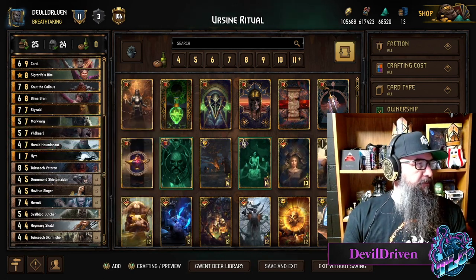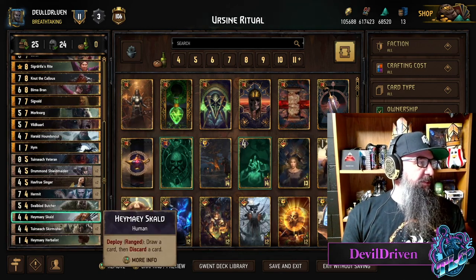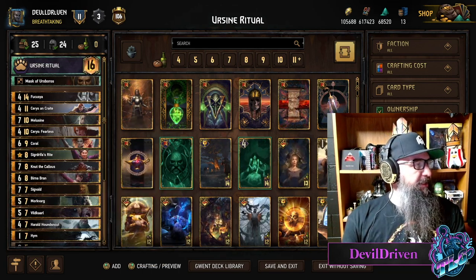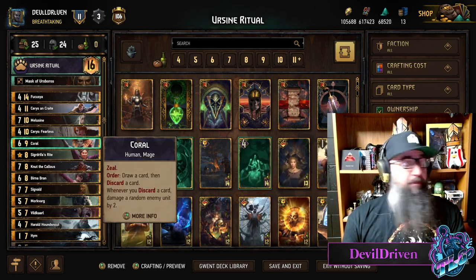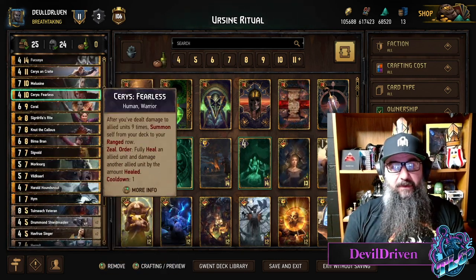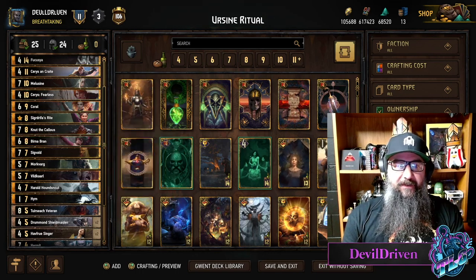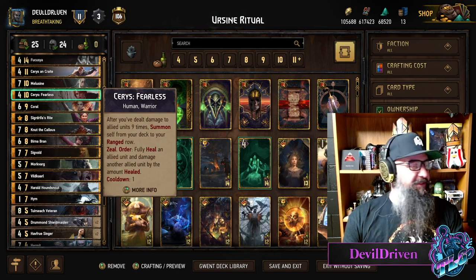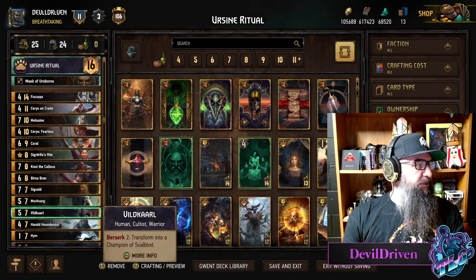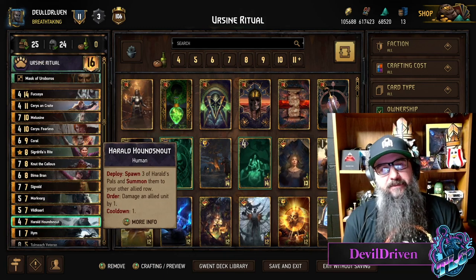I thought about maybe dropping one Singer but I feel like I heal more than I damage, so you could flip-flop those around if you want. We also got Houndsnout in here if you need extra damage — he could possibly proc an extra Vidcarl, or do some damage on Sigvald if you know what to do with Sigvald. It also has shield maintenance in it. One thing I will say about this deck: if you could draw Coral and not draw Series Fearless when you do that, you get a gold star — send me the video on Twitter. The amount of times I draw this card from just Coral on one discard with 15 cards in the deck is absolutely insane. You've also got the double res with Sigrdrifa and Fakusha too, so really fun.